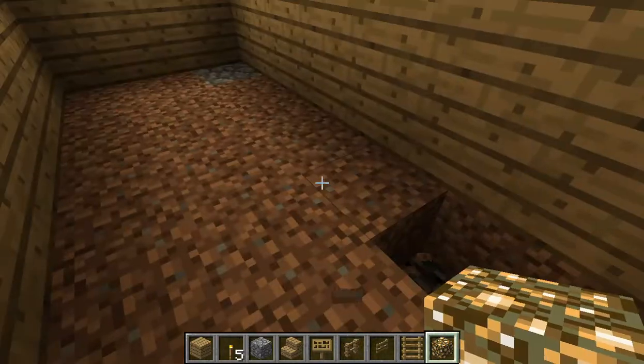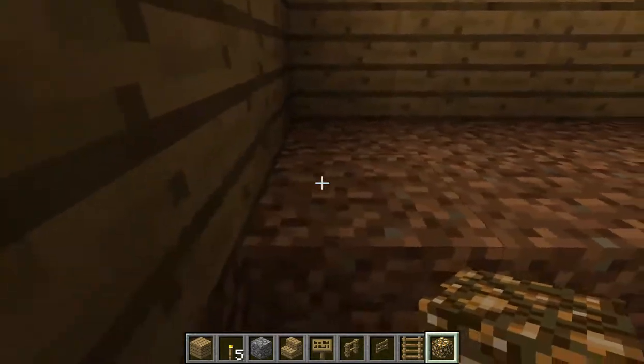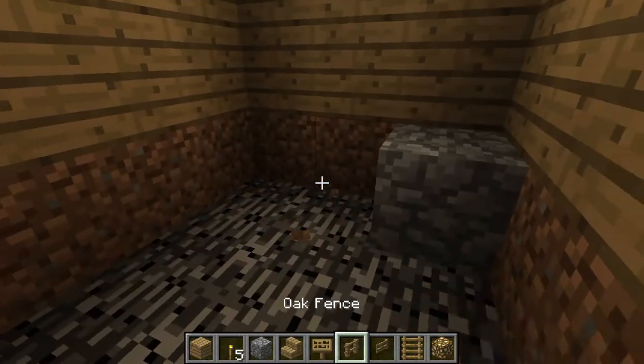What you want to do is put all glowstone here — this will be your lighting for this room. Now replace all of this dirt with cobblestone — that'll be your floor. Except for one bit here, I'll get to that part.